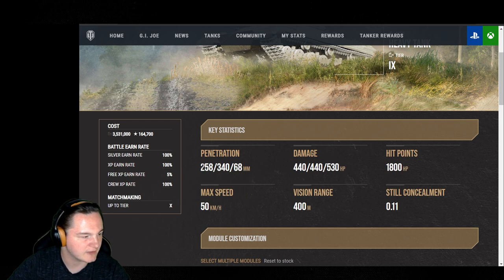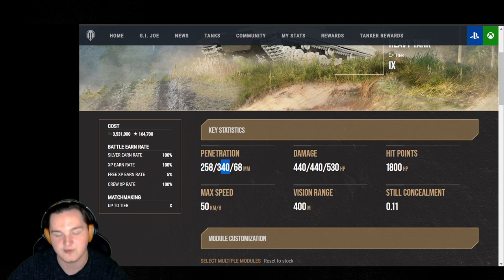The standard AP rounds travel at 940 meters per second, while your heat rounds travel at 920.